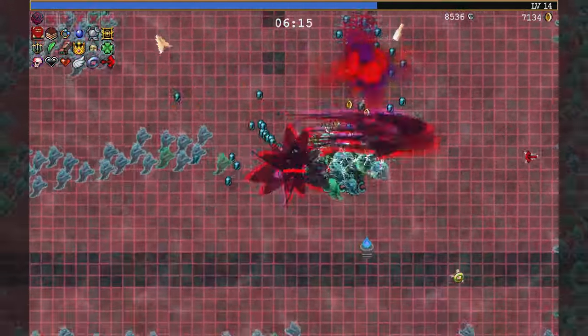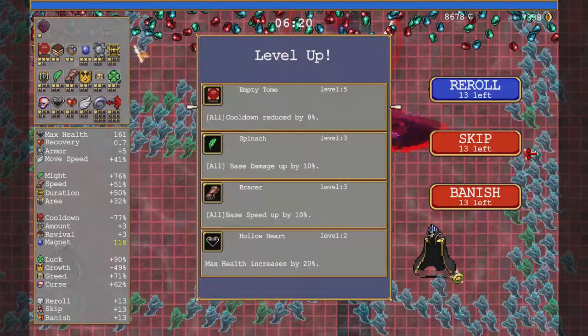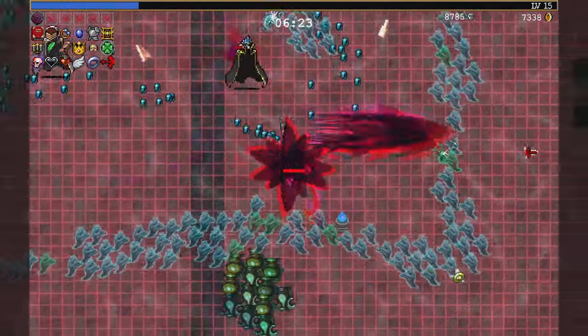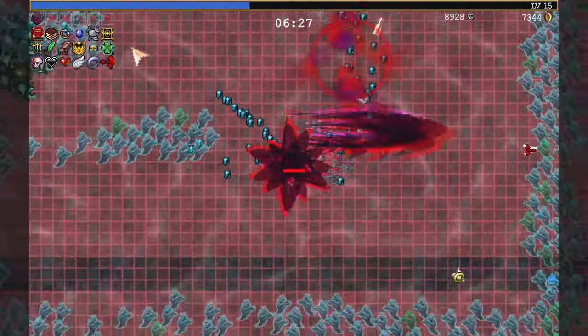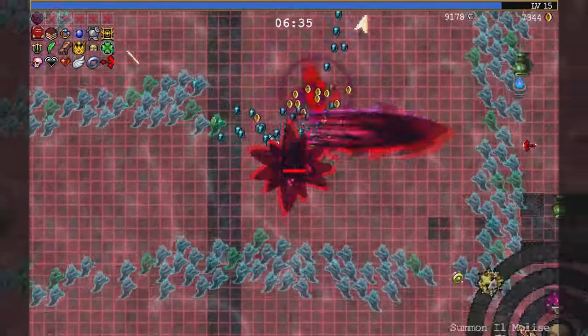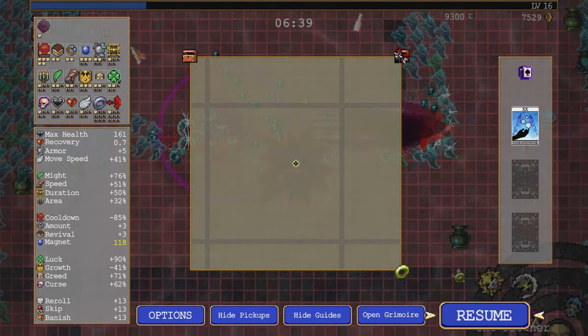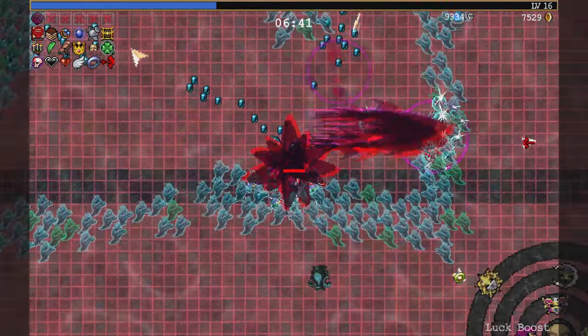I wonder if more characters are going to have more unique things like CO2s and other stuff in the future. Then again, Vampire Survivor's beauty is sort of in simplicity as well — you don't need to worry about 17 different things. Well, 1, 2, 3... only 16 different things.